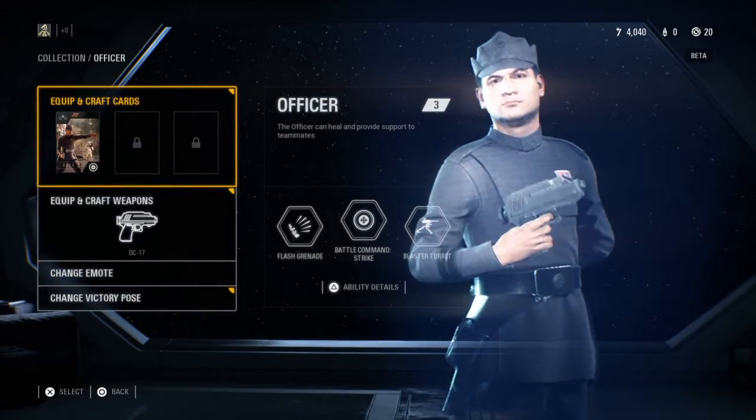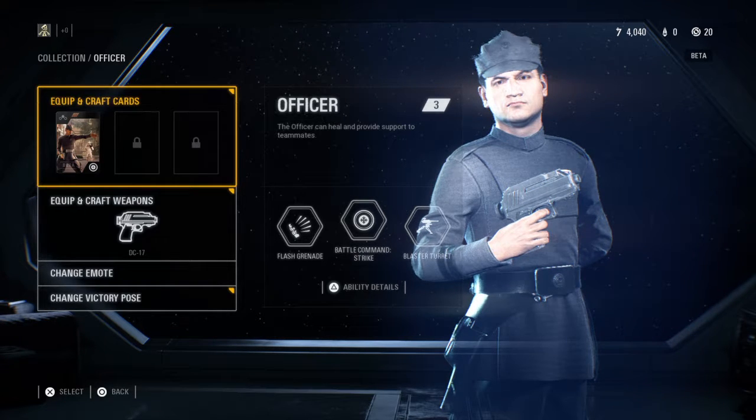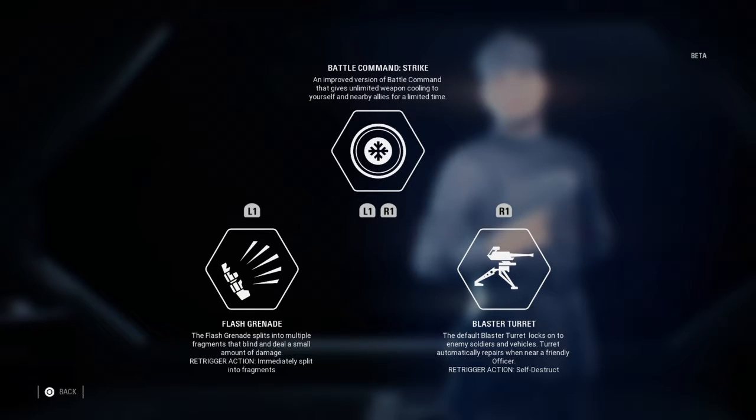Then we have the Officer, which is very interesting. The Officer can heal and provide support to teammates — we didn't really see a character like this in Battlefront 1. His main abilities to start off with are Battle Command, Flash Grenade, and Blaster Strike. What Battle Command does is when you're in a situation with troops around you and you hit L1 and R1 to activate it, the troops around you get a buff — specifically, unlimited weapon cooling for yourself and nearby allies. One of the mechanics in Battlefront is that weapons start to overheat as you fire — there's unlimited ammo but they overheat and stop firing. When you give that command, everybody can just keep blasting away for the duration of the Battle Command.